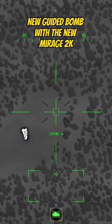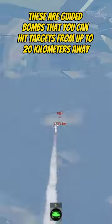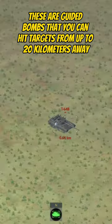Hello, here is the new guided bomb with the new Mirage 2K. These are guided bombs that you can hit targets from up to 20 kilometers away.